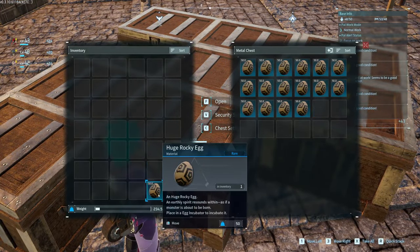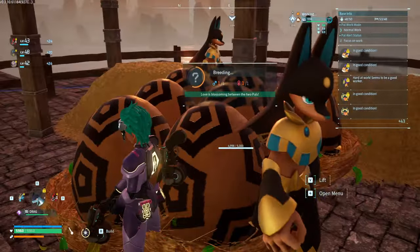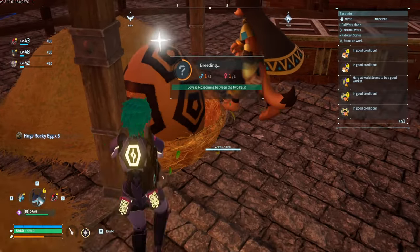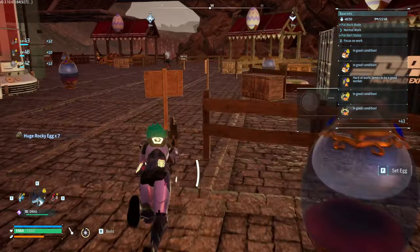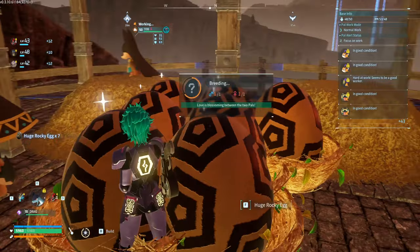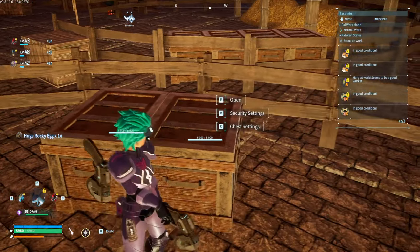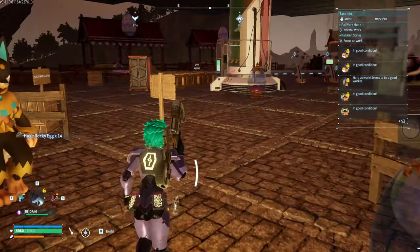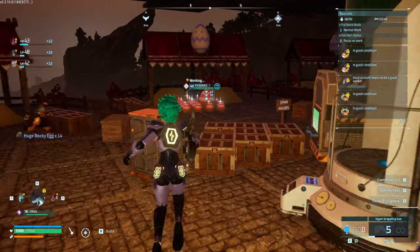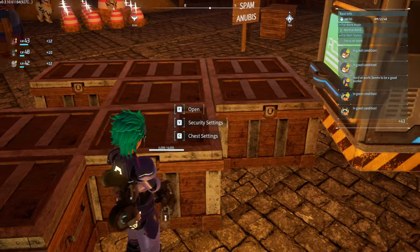Once you collect the eggs, they start breeding again — continuing breeding — so there's no downtime on egg spawning. This is why I recommend putting a chest right next to the breeding farm, so that you can deposit eggs fast with little downtime.